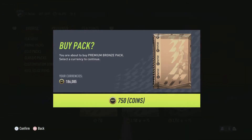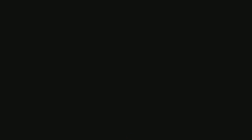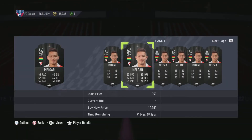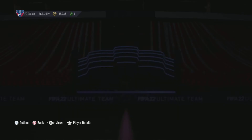For anyone who doesn't know what the bronze pack method is — you open up bronze packs and just list and sell everything within them. It's really straightforward, and you actually end up making a fair amount of coins more often than not. You basically instantly compare prices — like this one here is cheapest at 500.